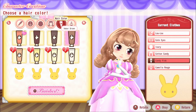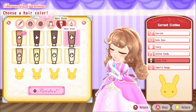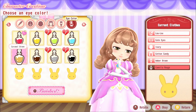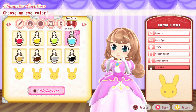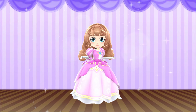Now I get to choose my hair color - I'm very happy because they actually have my hair color. A lot of games don't do the right type of brown for me, but this one does. For eye color, you can choose between caramel, chocolate, gray, black, red, yellow, green, and blue - which is my eye color. So this is our character, let's get into the game!